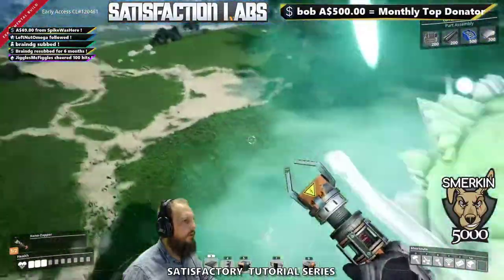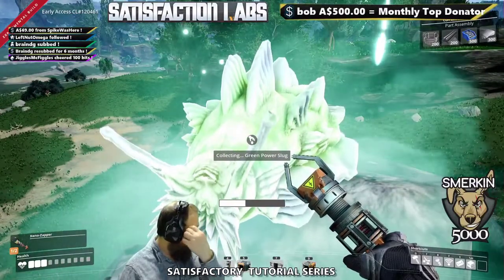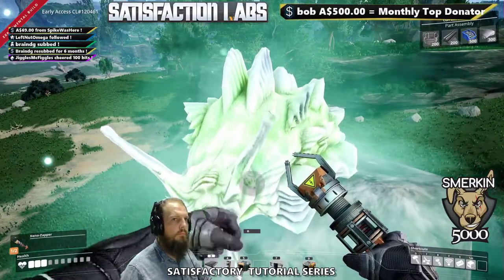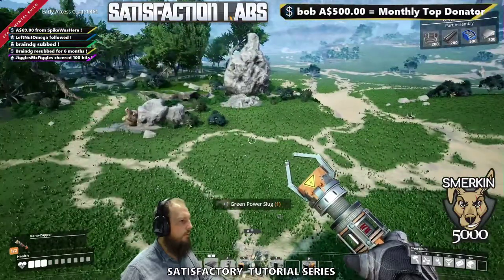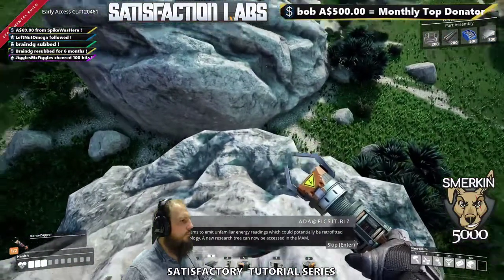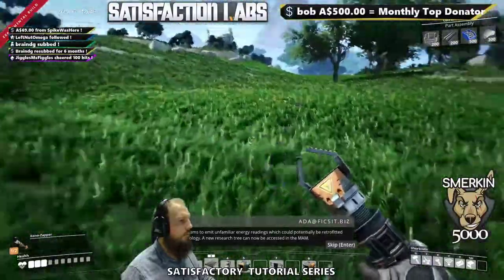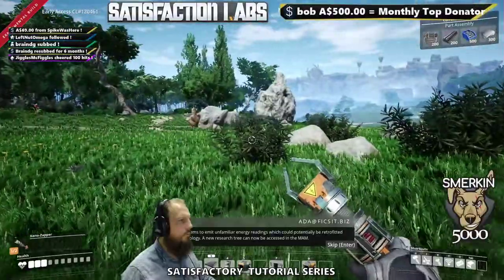We made it, and we can get up here. What is this? It's a green power slug. So we pick up the green power slug. This semi-slug seems to emit unfamiliar energy readings, which could potentially be retrofitted into Fix-It technology. A new research tree can now be accessed in the MAM.